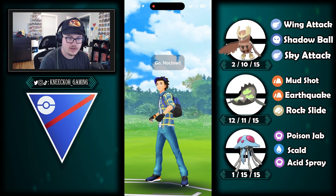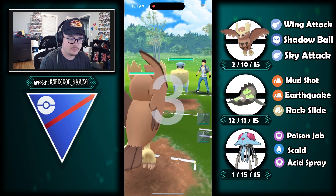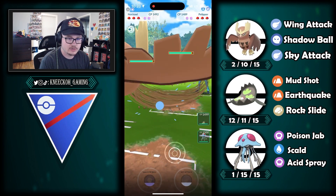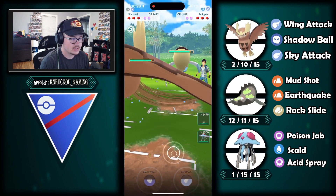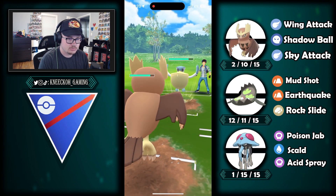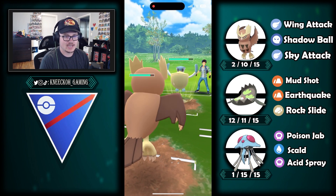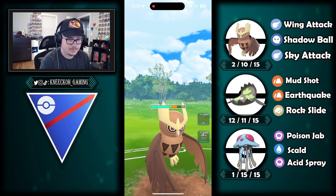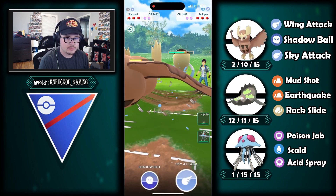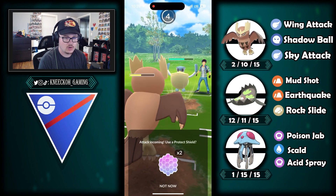First battle: Noctile leads into Peliper — honestly a pretty fine matchup, I'm not super upset about it. I'm able to farm up a lot of energy with Noctile here, so we're just going to go for a bunch of fast attacks. Peliper can hit me with either weatherball or hurricane. Hurricane does significant damage, but I let the attack go through since I'm not super worried, especially with how fast they charge it up. That weatherball was very easy to call.